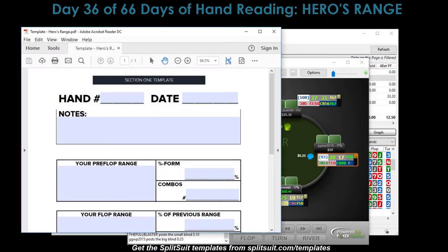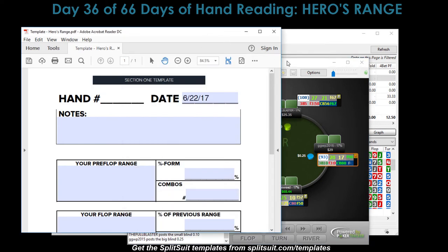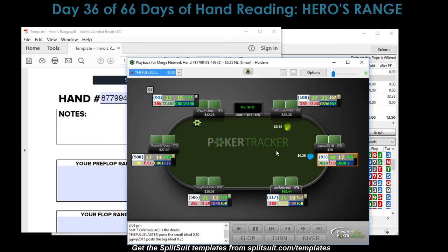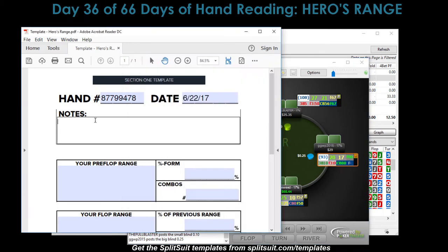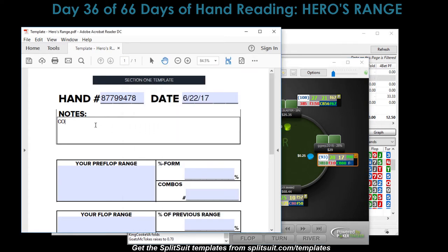We always need our trusty Split Suit template. Hand number 87799478. We are in the cutoff in this position. I wonder if I'm the villain - nope, I fold. What do I fold? 8-9 offsuit. Yeah, that's cool. So cutoff open.